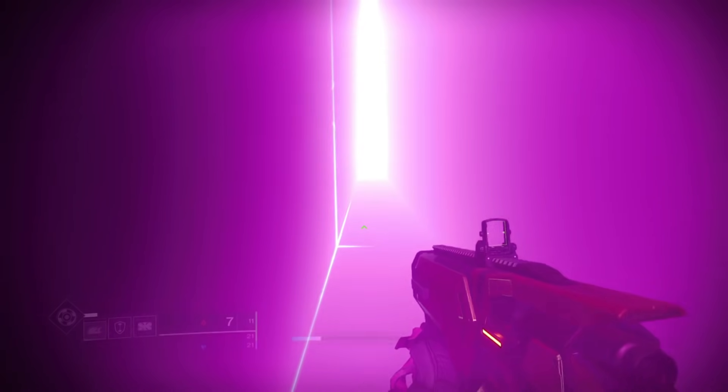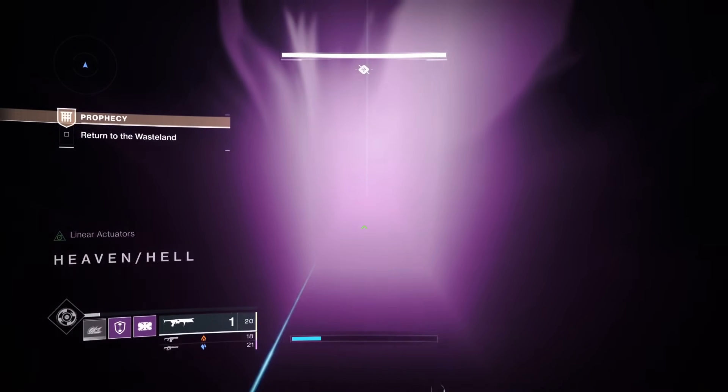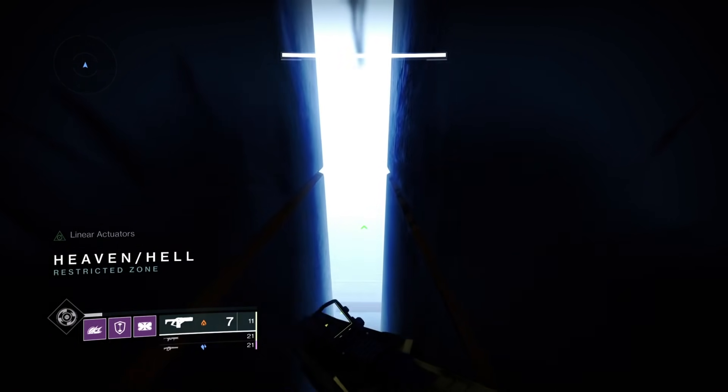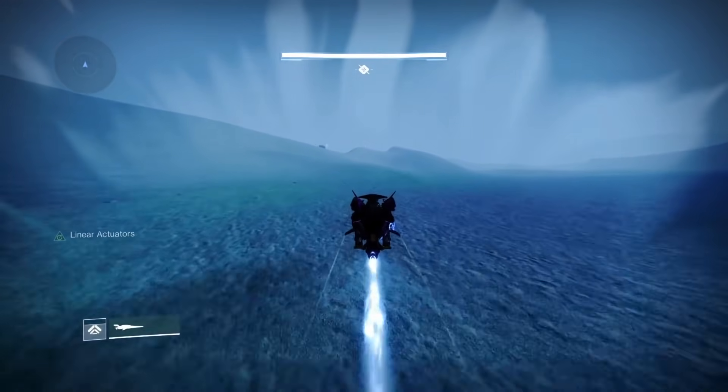Now we'll switch our build back to Doom Marches — still using everything the same: Protective Light, Well Maker, Elemental Charge, all that. We return back to the desert and just follow the boss. It's the same exit this time, and then it'll be the last jumping section, the sparrow section.